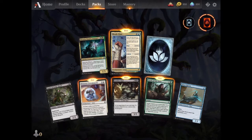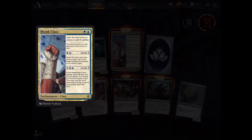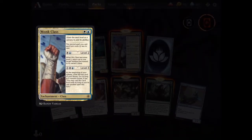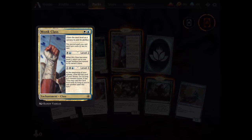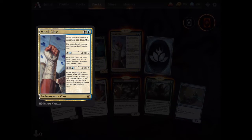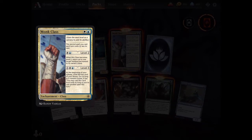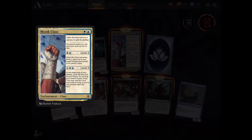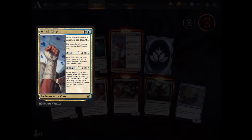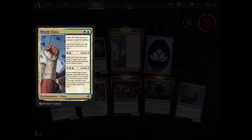Rare card — Monk Class. Lowers casting cost. Target non-land permanent to owner's hand. And then level three — that's another spell this turn.